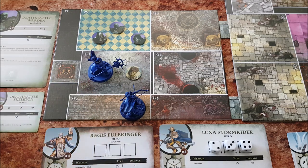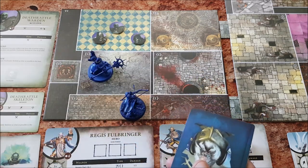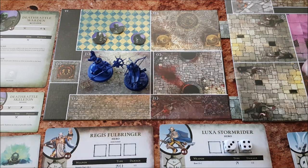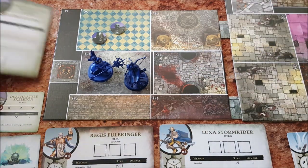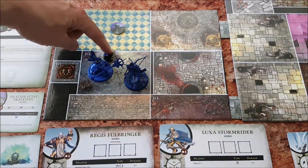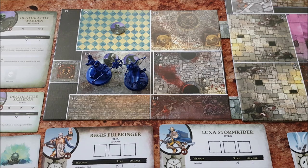Regis goes first with his die roll of 1 and nabs the treasure, then he draws a random treasure card from the deck. Luxa has a 2 on one of her dice, and then a 3 and a 4, which means she can now perform all 3 of her actions right after Regis before the enemies can react. She uses her 2 to move forward, then her 3 to make a ranged attack doing 1 damage to a skeleton, and then her 4 to make another attack killing that skeleton. Now the skeletons can finally react. Since the leader is visible, it will perform its action. It can't attack, so it performs Command, causing adjacent skeletons to move forward, then spawning a new skeleton, and finally the leader moves one space closer to the heroes.